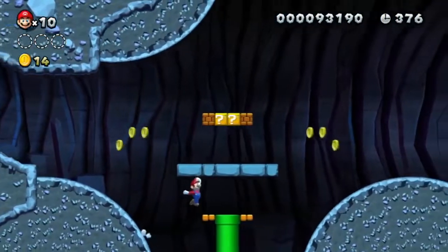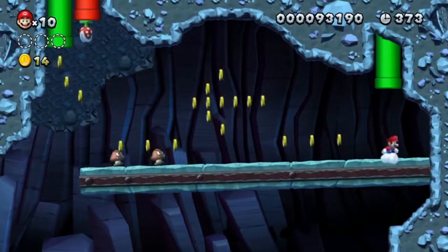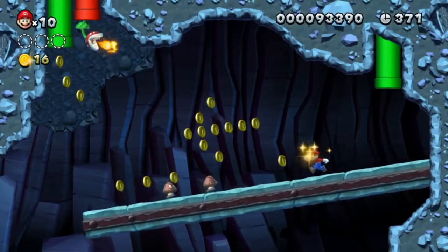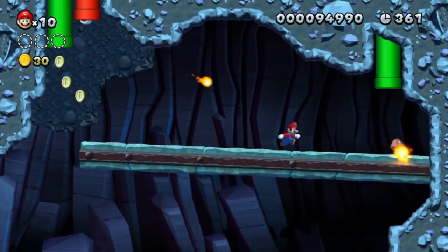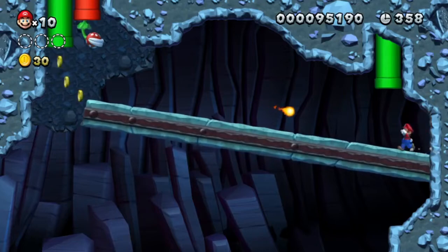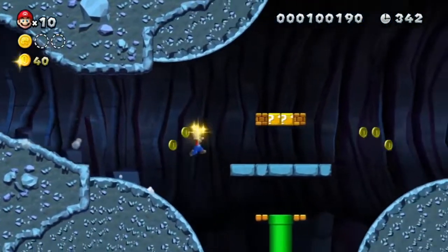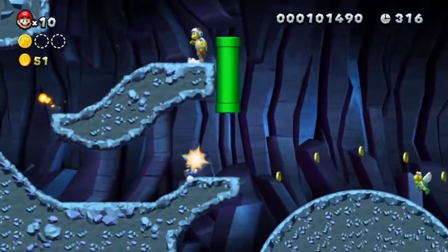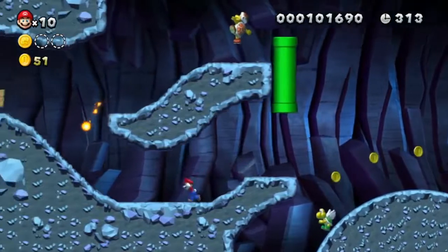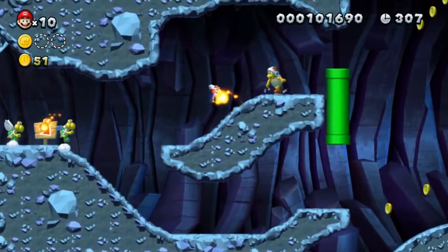I have 10 lives — no problem. And we got in! He uses — what is this from? Oh yeah, the tower level in the ice world, in the Frosted Glacier. And we got the first star coin. The collision isn't screwed up like in New Super Mario Bros. with the rolling hills. Just like that. That wasn't really fun.